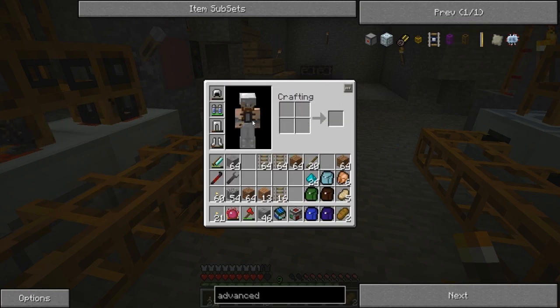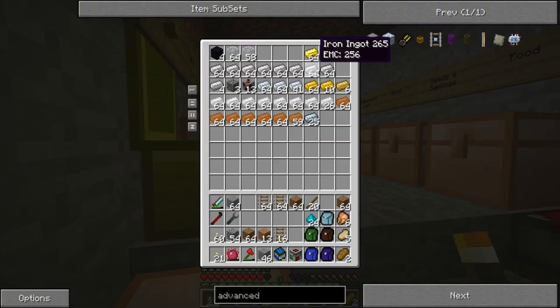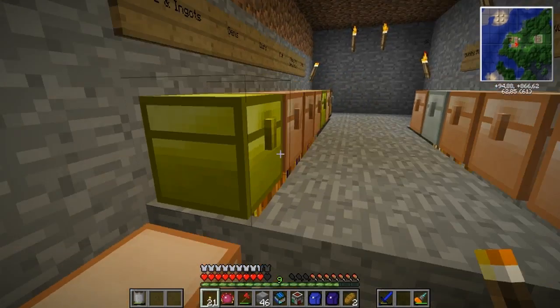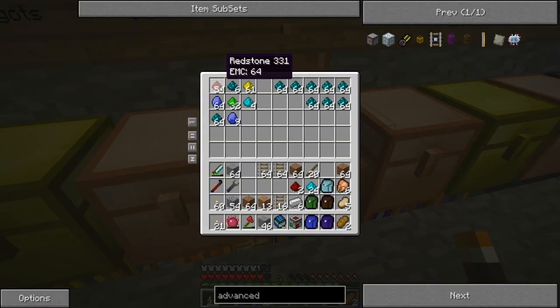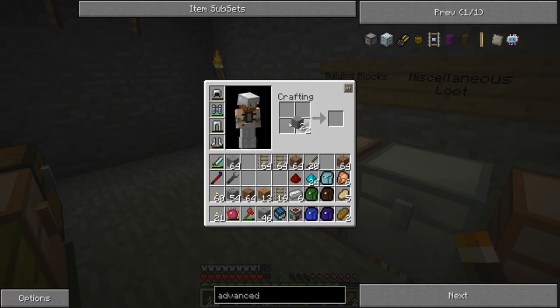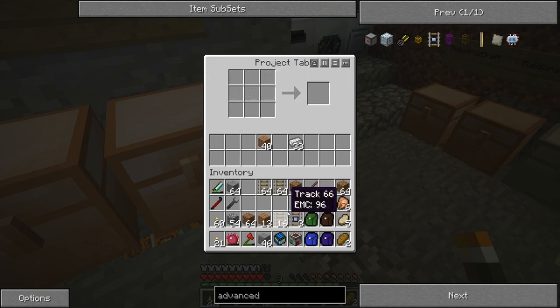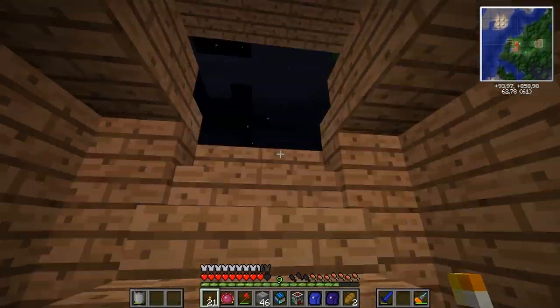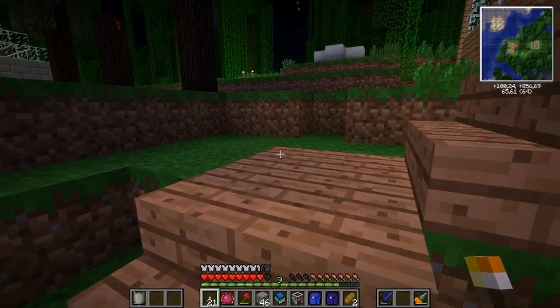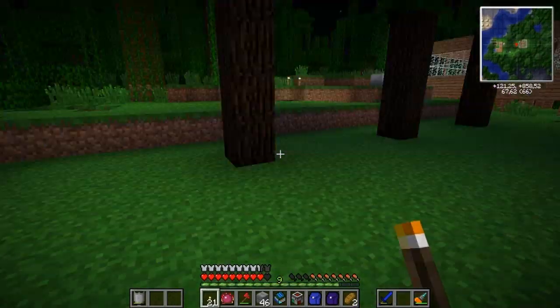Let me grab some iron ingots — just six of them. Now how do I craft this again? Like so and like so. We need these for the cargo manager. I also want to build some sort of drop-off point so that everything this farm produces gets sent back into my base.